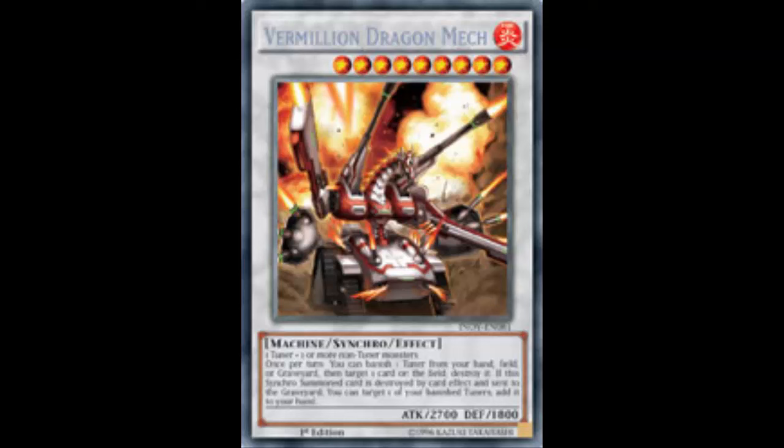Spirit Dragon can tag out into Moonlight to bounce something during the opponent's turn, or into Azurite, or into Ancient Fairy Dragon to get an additional summon and go into Crystal Wing. Azurite is great too — if the opponent cherries Spirit Dragon, Azurite still protects your dragons from being targeted and lets you summon a Blue-Eyes or Spirit Dragon from the graveyard.